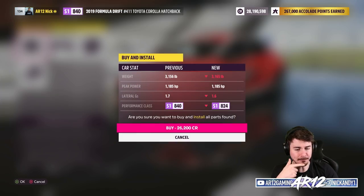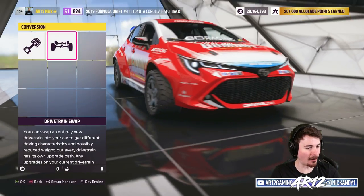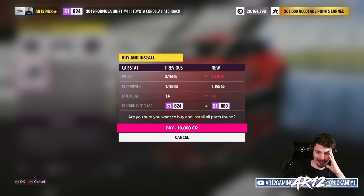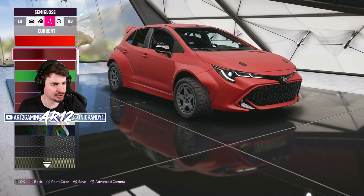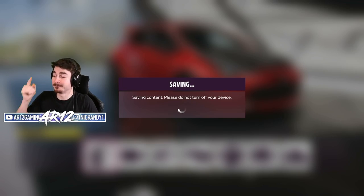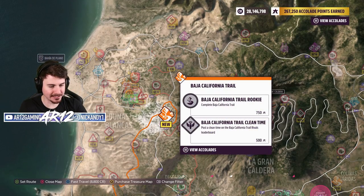So after all of our upgrades, how are we looking? We're actually down at the bottom of S1 class. I completely forgot to swap on all-wheel drive for a rally build. With all-wheel drive swapped on, we're nearly at the top of S1 class now. Before we hit the open road, I need a paint job — a nice cherry red. Then I want a carbon fiber hood. Twitch chat is saying I should black out the roof. That looks so good. Let's take this thing over to an off-road circuit — nice little point to point through the desert.